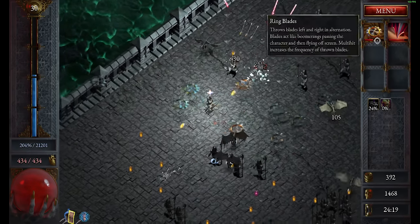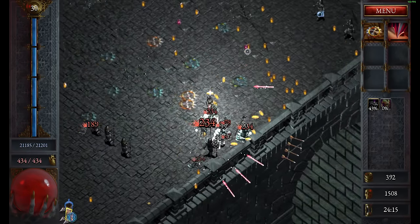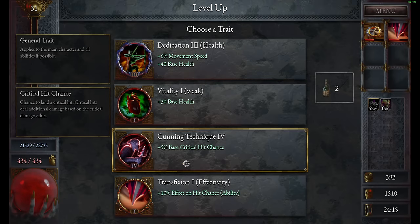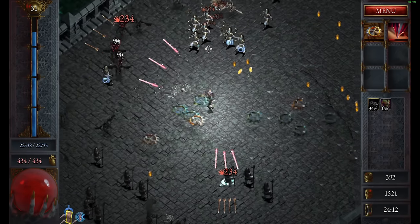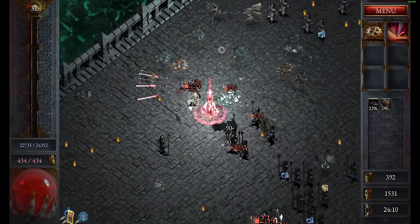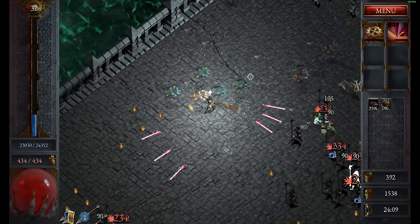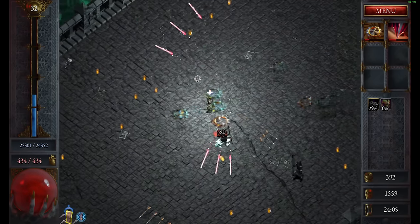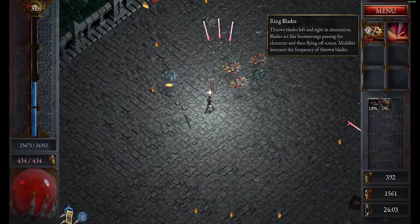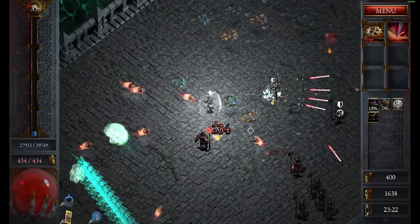We'll take the Transfection. This one can apply fragility and affliction — one causes damage over time to deal more damage, and one causes direct hits to deal more damage. So it's a good one to use. Additional projectiles is also amazing because that means it doesn't just kill more, it applies more debuffs, which is what we want since in the end we'll focus on the ring blades. And there it is — perfect. That is exactly what I was looking for.